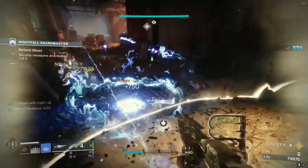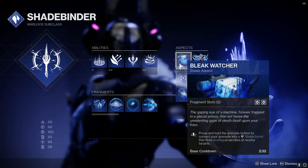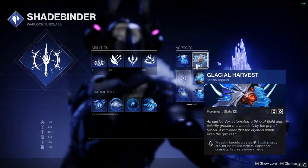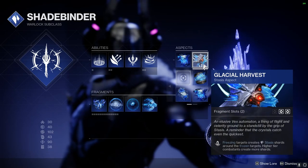In the background footage I'm running Stasis, so let's break down the aspects and fragments of the build. For the aspects, we're going to be using Bleak Watcher to turn grenades into Stasis turrets, and Glacial Harvest so that freezing enemies spawns Stasis shards, giving melee energy back after picking them up. I'll explain more why we use this later on when we get to the mods.